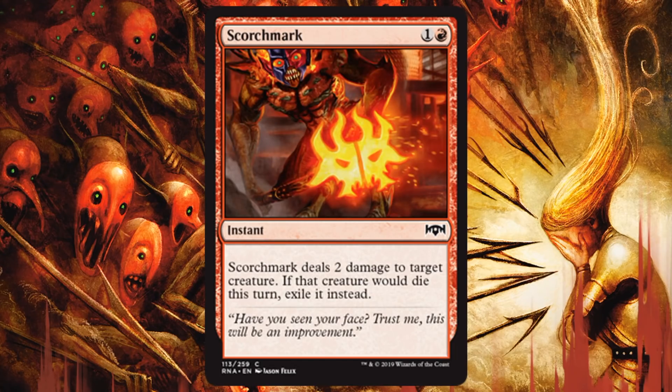Scorchmark — it's good. Two casting cost instant, two damage to a creature. It exiles that creature if it were to die, so that turns off Afterlife, which will be relevant at least some of the time. But even if I'm not playing against Afterlife, it's a really solid removal spell for two. Nice and cheap, going to deal with a lot of things especially in the early portion of the game.